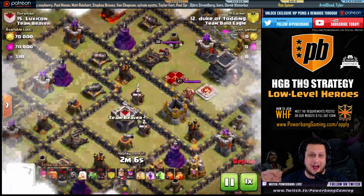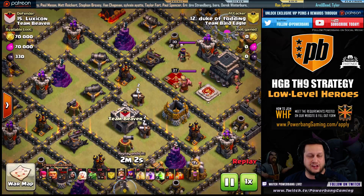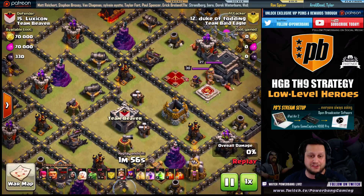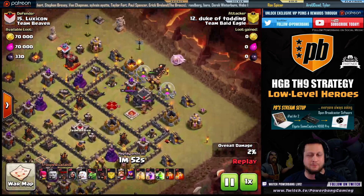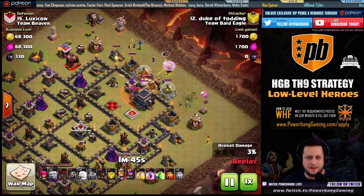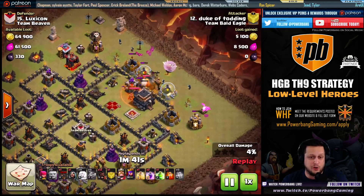What's up guys, PowerBang here. I recently uploaded a video titled the HGHB Strategy Guide, and it is taking the war community and Clash in general by storm at the Town Hall 9 level. Basically, it involves bringing 10 to 12 Giants followed up by Healers to keep them alive, sending them at the base so they don't get targeted by air defenses, and the Healers behind them don't get targeted by the air defense too soon in the raid.